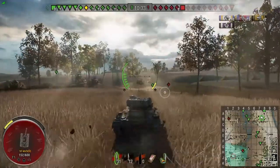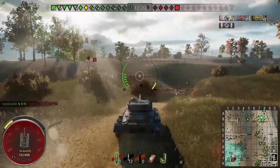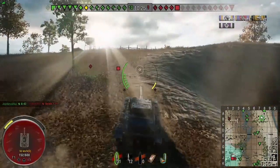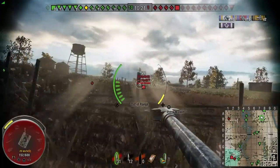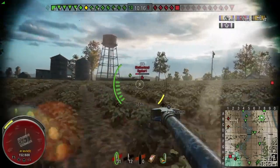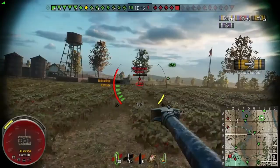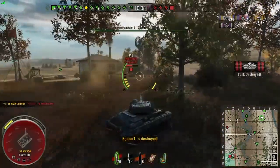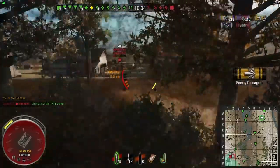The nice thing about it being a tier 8 game is the XP I can get from assisted shots. I've done two damaging ribbons so far but I've got 15 assisted. Our team is absolutely steamrolling — we've lost one tank and they've lost ten so far. A couple of lucky shots into the side there — it really does pack a good punch, this tank.